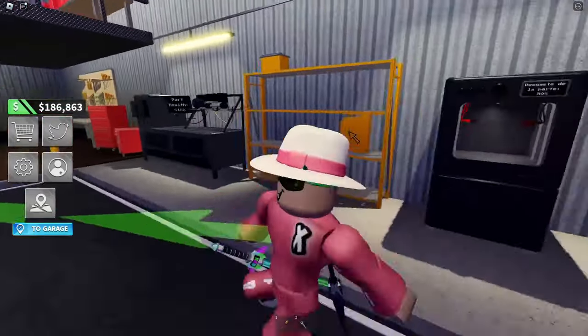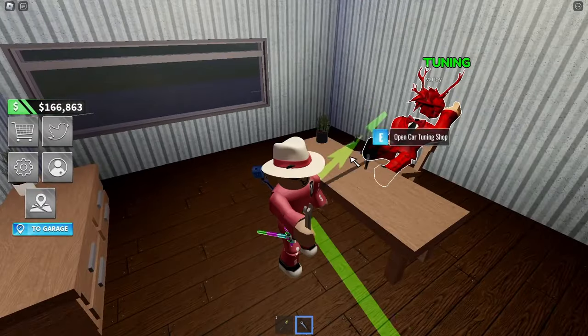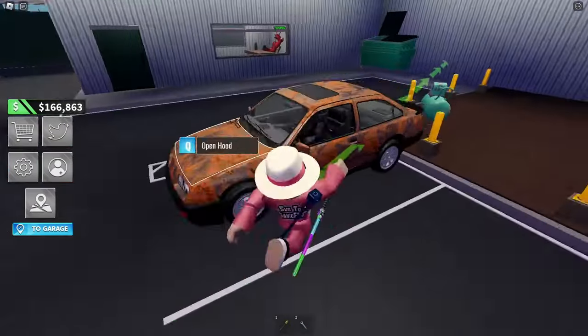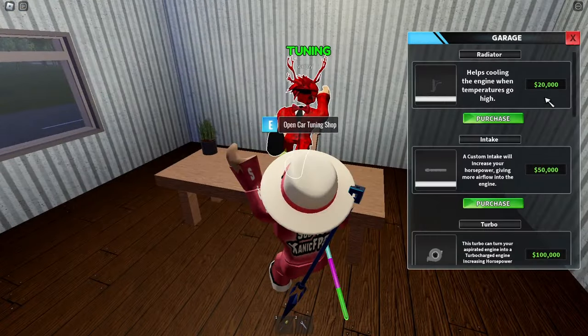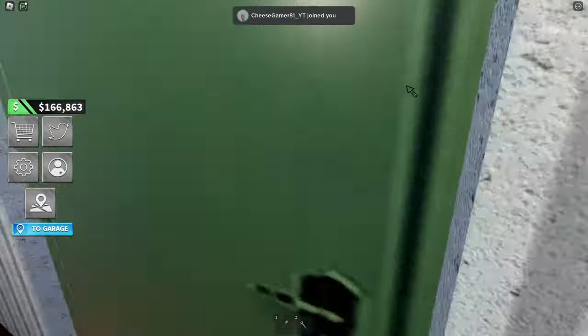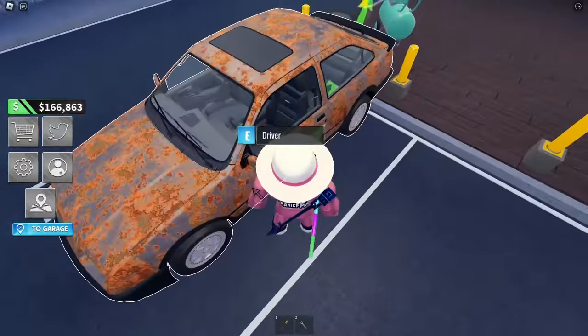Tuning helps. The radiator helps cool the engine when temperatures go high — it costs 20,000 dollars though. That's a lot, but 20,000 to keep my car cool so it doesn't blow up at 160°C is definitely worth it. We got it placed in the car. We just spent 20,000 on a radiator for a car only worth 5,000 dollars — I don't know why a radiator even costs 20,000.